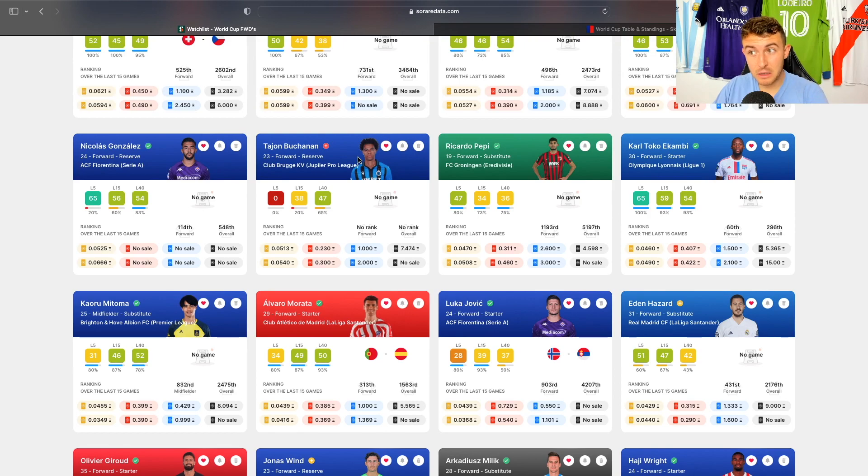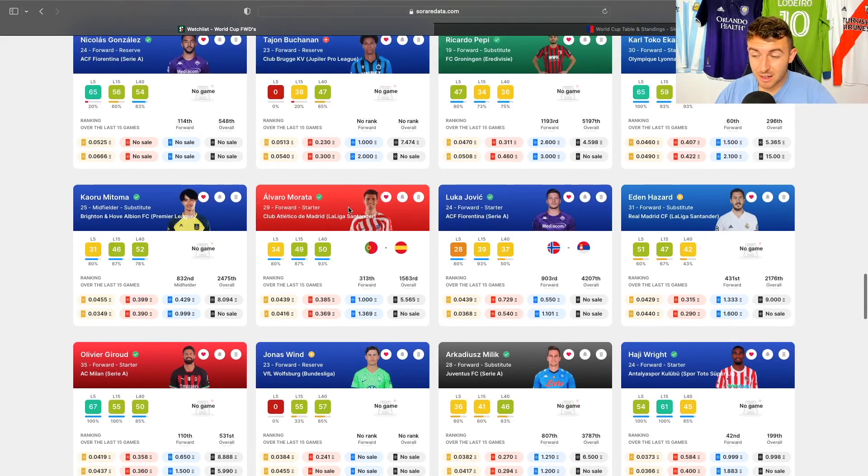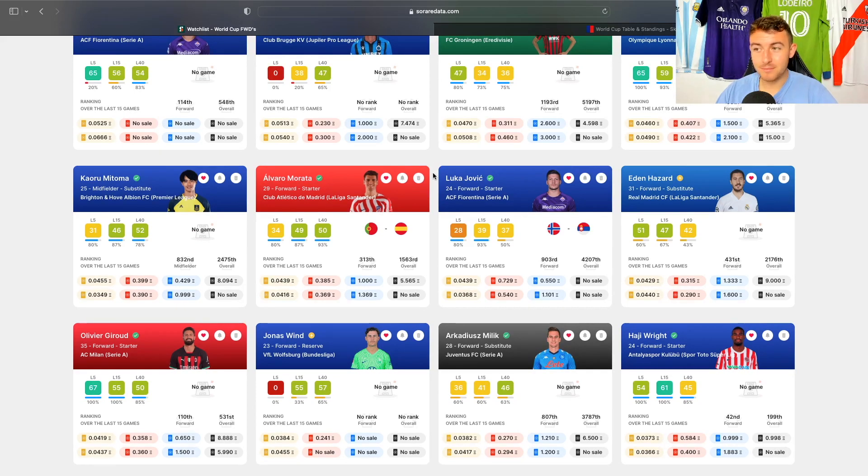Buchanan for Canada could be a good shout to go with David. Pepe has seemed to find a bit of form at Groningen. Akambi always seems to score goals. Morata — probably the most recognised number nine for Spain, so you'd like to think he scores a few goals at the World Cup. I don't love him as a player, but there's definitely scope for him to score goals. Jovic for Serbia — maybe, but there are too many other forwards.